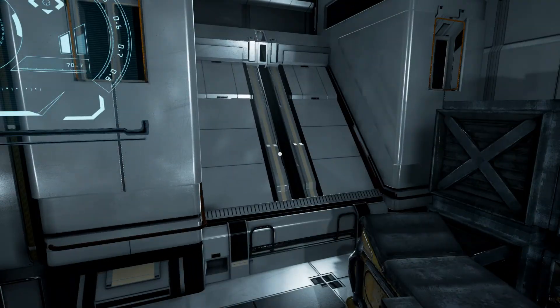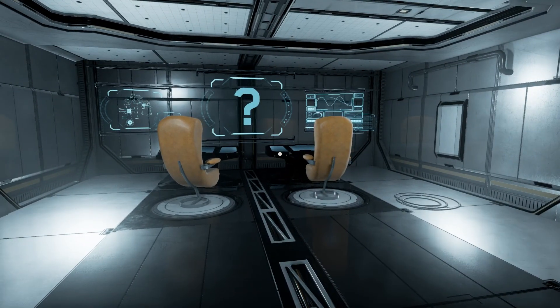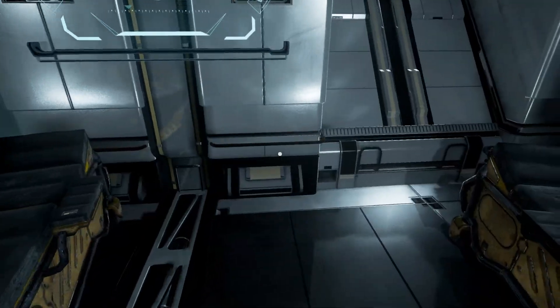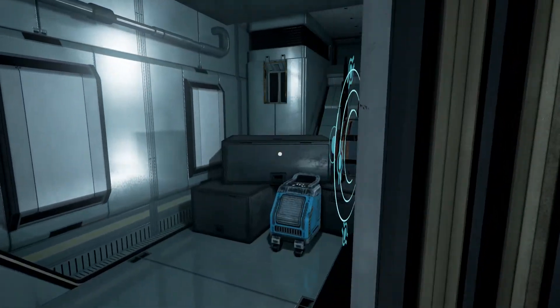A terrestrial desert planet in the Thetalopaurus system is the only one inhabited in the region. The planet has two natural moons, TD3 and TD3. Activate the buttons indicated by the green light.